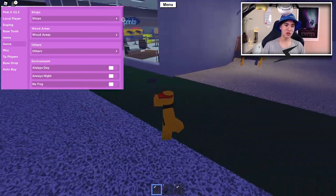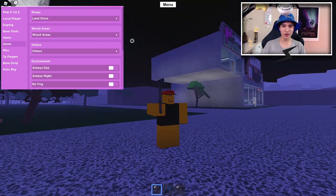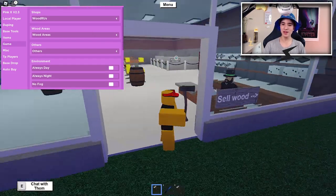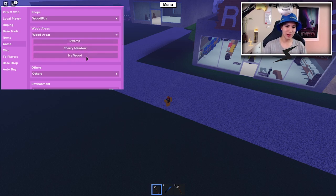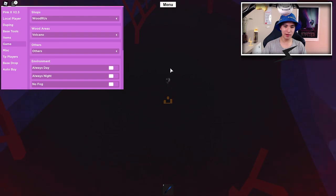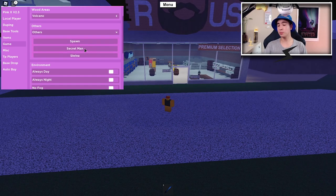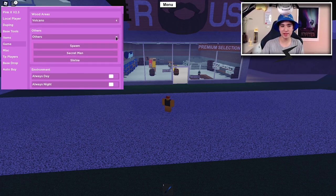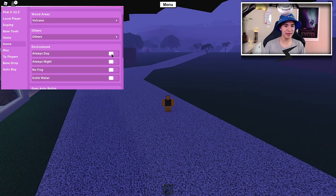Let's move on to the game options. We can teleport to any of these shops. You can literally just teleport anywhere you want to go to those shops. You can also go to all the wood areas - like the ice volcano, the end time. You can also teleport to miscellaneous places like the birdhouse, the lighthouse, and spawn. We can also make it always day - I'm going to use that because I don't want it to be night. Or you guys can always night it, your choice.